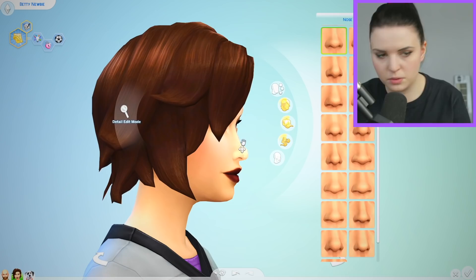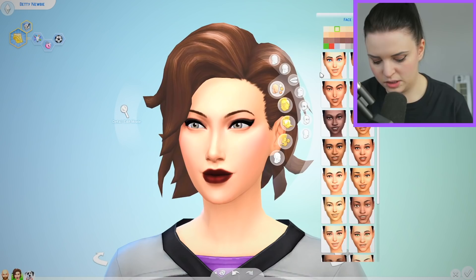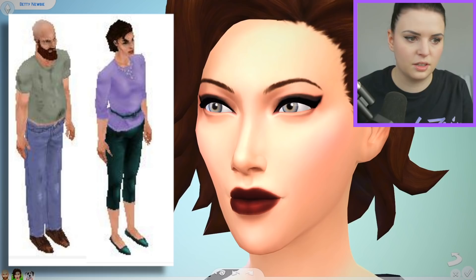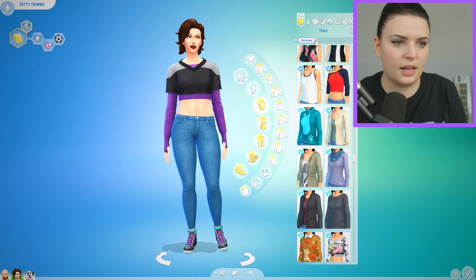Her nose is way too buttony, but I can change things. Her nose looks a lot sort of thinner. That looks a bit better. And she has a much longer sort of face. It's also not her skin tone — her skin tone in this game is like a sort of pink undertone, but they gave her more of a yellow undertone. So I'm just going to correct that. I just need to bring these cheeks in. She had a very thin chin. There we go. I think that's a bit more like what Betty looks like.